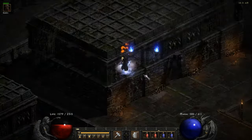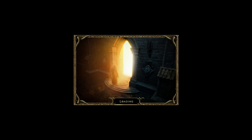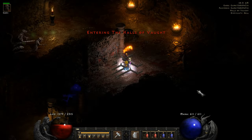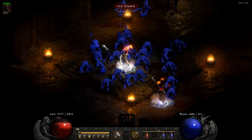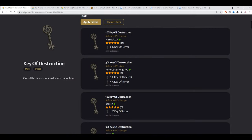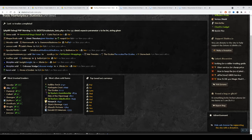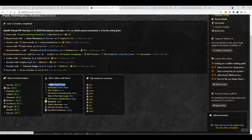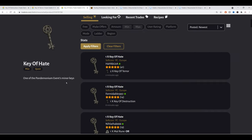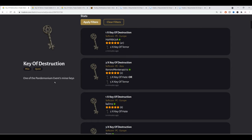You want to kill Trav every time you make a game in Hell and you can clear them. Just go for it — clear it. It doesn't matter if you enter for a trade or whatever you are entering; always clear these runs because Trav runs are the best thing you can do in the game. By farming keys we're gonna get keys of destruction, key of terror, and key of hate, and these keys are so important that we're gonna farm them and sell them.